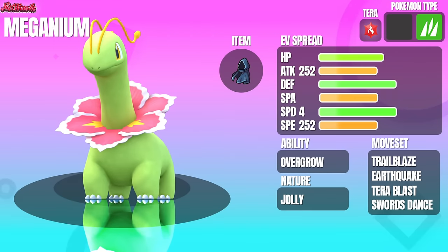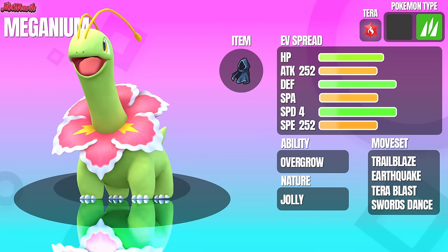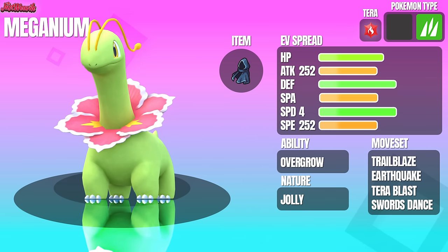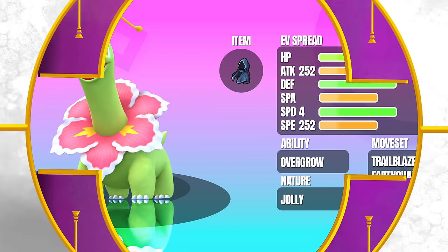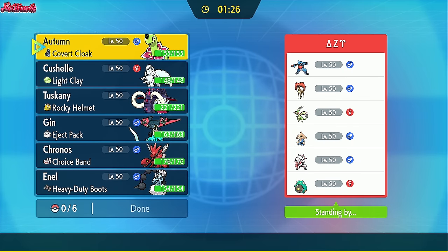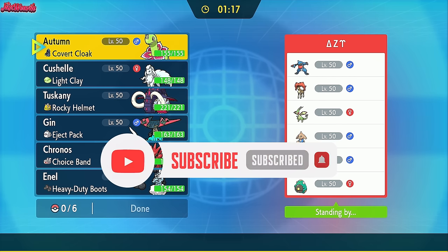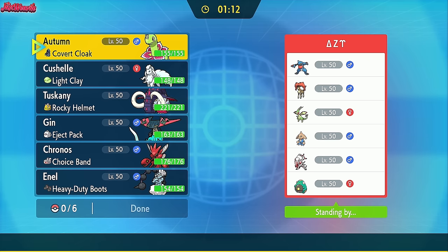Today's video, I'm going to be showcasing Meganium as a Swords Dance Sweeper. And let me tell you that under the right conditions, this thing can be a monster. With Terrorblast, Fire and Earthquake coverage, with STAB Trailblaze to raise our speed, this goofy little flower can snowball out of control real quick. If you want Meganium to get a buff of some kind in the next game, go ahead and subscribe. Stick around till the end for a rental code of the team, and without further ado, I present to you all the Meganium video.